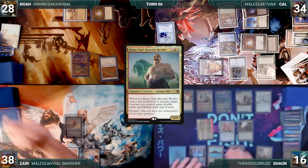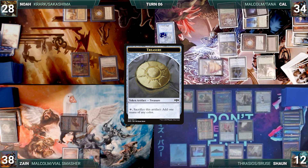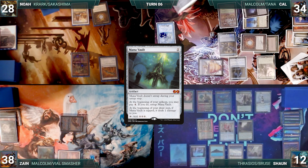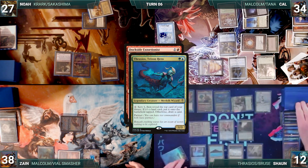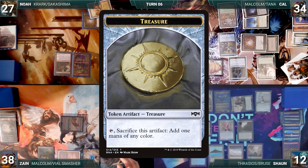Sean passes. Zane draws and immediately moves to combat. He attacks Sean with Malcolm. Sean takes it, and Zane creates a treasure through Malcolm. In his second main phase, he recasts Mana Vault. Rhystic and Esper trigger. Sean and Cal both draw, and then Zane ships the turn. Noah draws and taps the City of Brass to help cast Dockside Extortionist. Rhystic triggers and Cal draws. In response, Sean activates Thrasios, scrying one and revealing a Worldly Tutor into his hand. Then Dockside resolves, and Noah creates nine treasures.